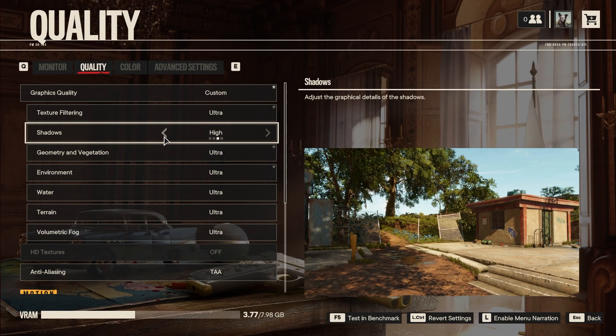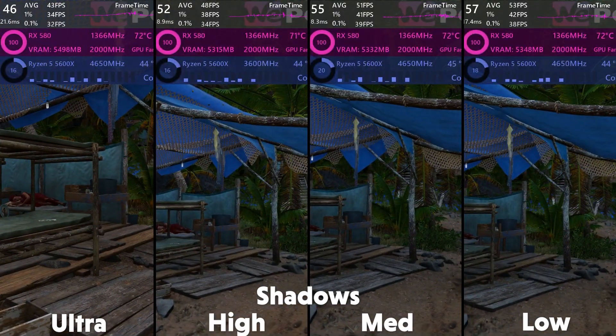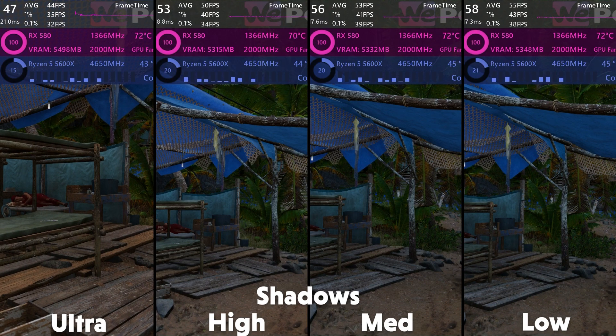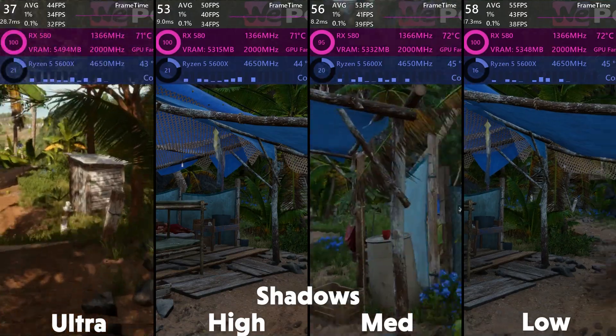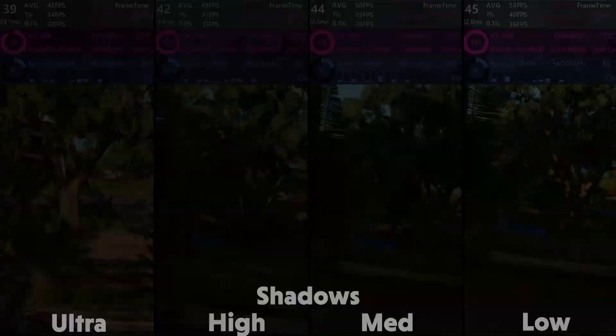The big performance hitter is next: shadows. This setting can give you around 10 fps on average between ultra and low, and it does somewhat affect the quality — mainly having fewer shadows, which become sharper on lower settings and not as blended as you'd expect. But honestly that doesn't feel like a bad compromise, so I'd set shadows to low.